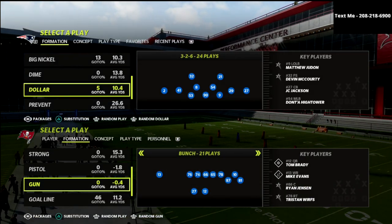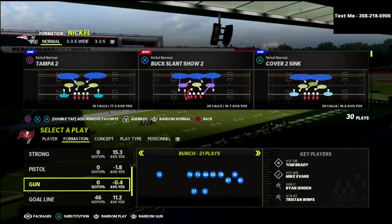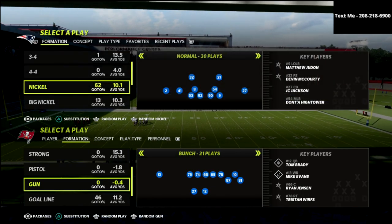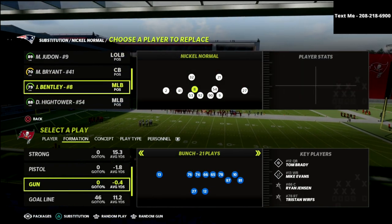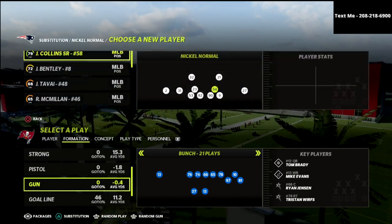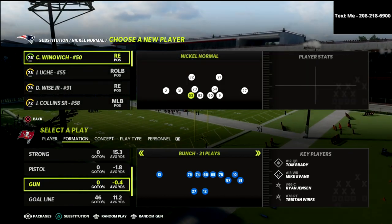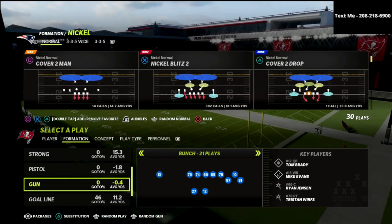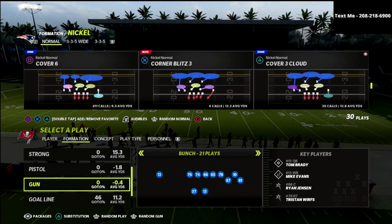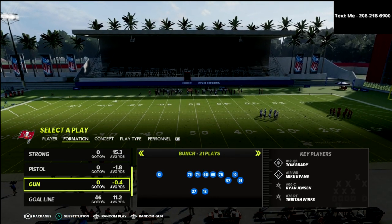You can find this in several playbooks. Right now I'm in the 46 playbook, but I've written an e-book on nickel normal found in the San Francisco 49ers defensive playbook. It's the best nickel normal in the game in my personal opinion. We're going to talk about a coverage found in that — cover six — and show you why it's so effective against gun bunch.